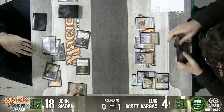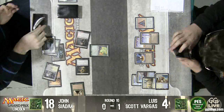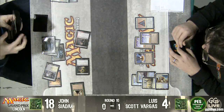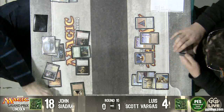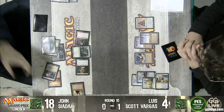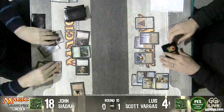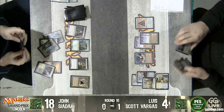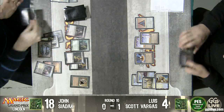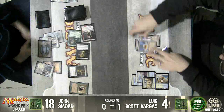We see a Chord of Calling. So we're going to Chord for three — go get a Kitchen Finks. Oh, it's getting a Malaira. That seems way better. Forgot he didn't have that. The Luis at four becomes easy to think we're just attacking him to death. He can attack and then force Luis to have something. If Luis tries to Path, he can just kill Luis in response. So Luis needs two removal spells here. Attack him — and Luis scoops it up.